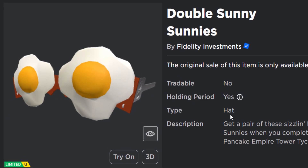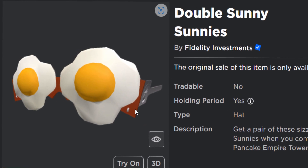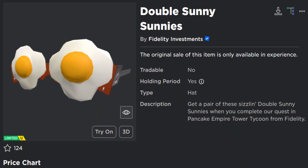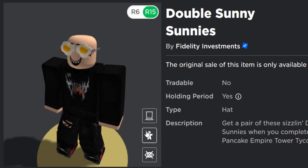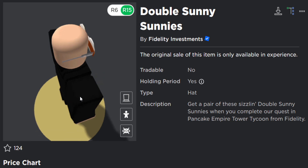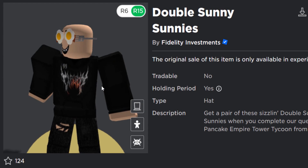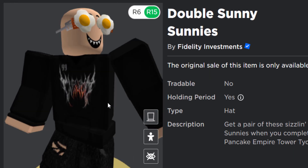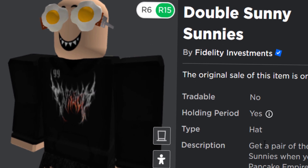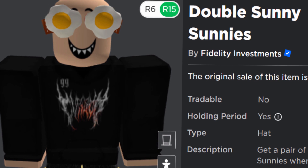The first prize is a hat, even though it's supposed to be a face accessory. This one is the Double Sunny Sunnies - it's like fried egg sunglasses. It's kind of funny. This really reminds me of a 2012 limited item, it's kind of cool. This one is resellable and it only just came out a few days ago.